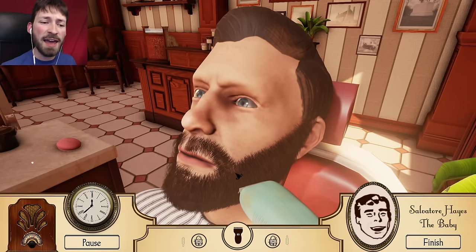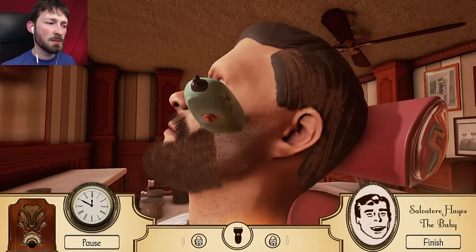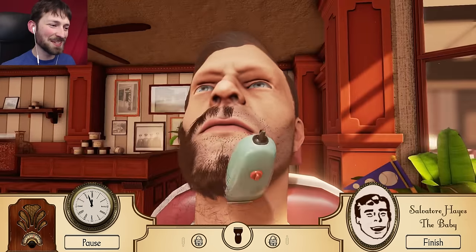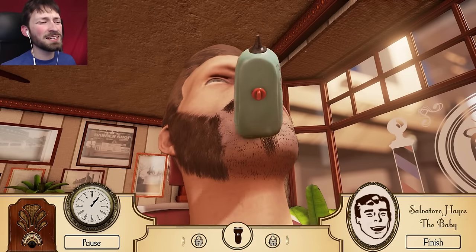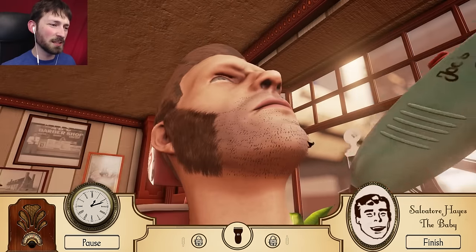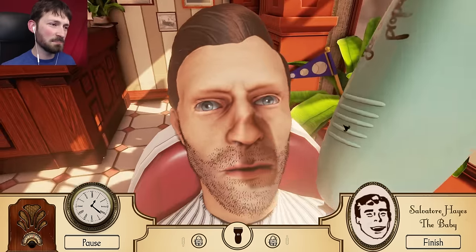So this guy's name is Salvador Hayes and he wants the baby. We're gonna give you a bit of a shave. So we're gonna remove all your hair. This is really cool - look at those hair physics. We can move up and down too. Gotta get right in there, gotta get rid of all the terrible hairs. In all reality, this is a monstrosity. Who would shave their beard? Why would anybody want to remove a beautiful, luscious beard like this? Just up around the ears and there you have it.